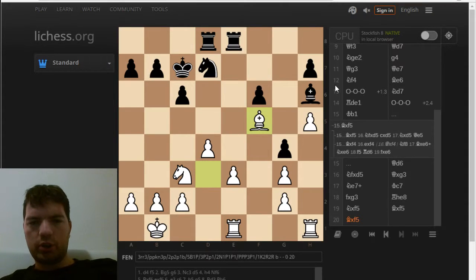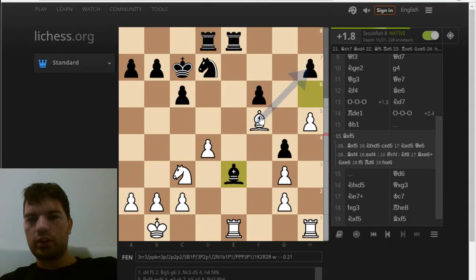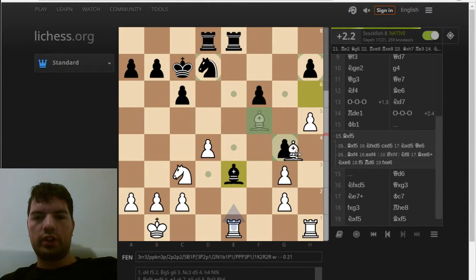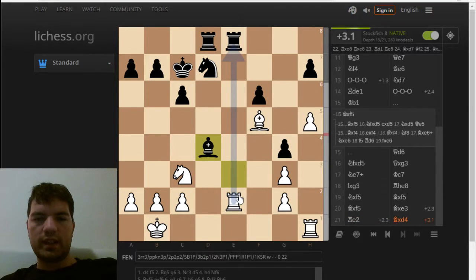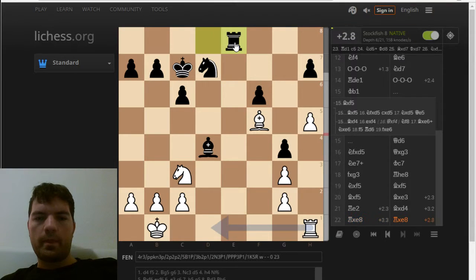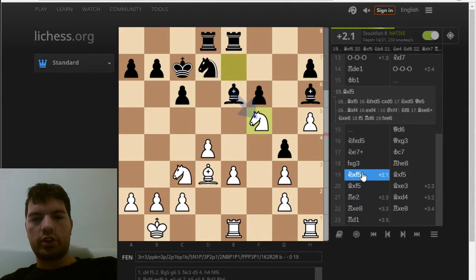I'm two pawns up at the moment. She can win one back by Bxe3. I was thinking d5 here, but what the computer suggests is just taking one of these pawns — I have a choice. So Rxe2. And if you want to take this, then I have a kind of cool little skewer. I'm attacking both of these pieces at the same time. The point is that it works and I was pretty sure it was working — I didn't see all the variations, but I'm winning a bunch of pawns.